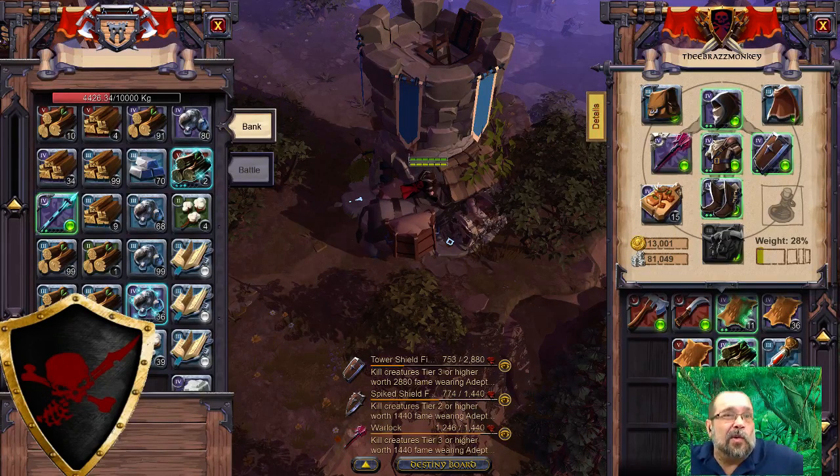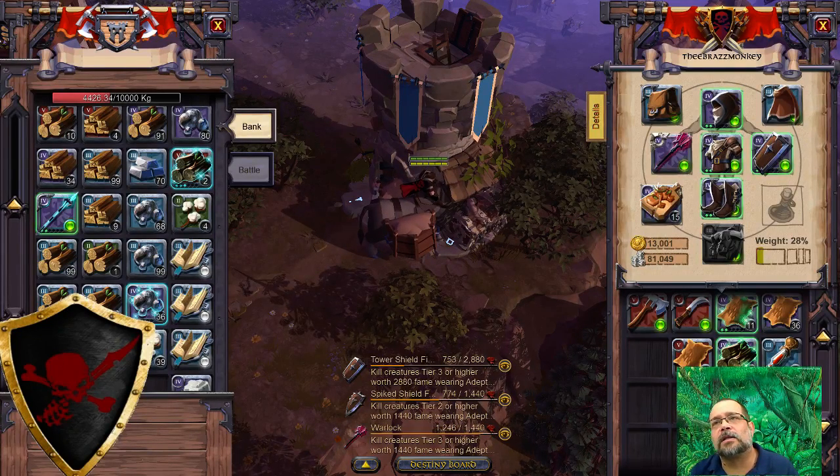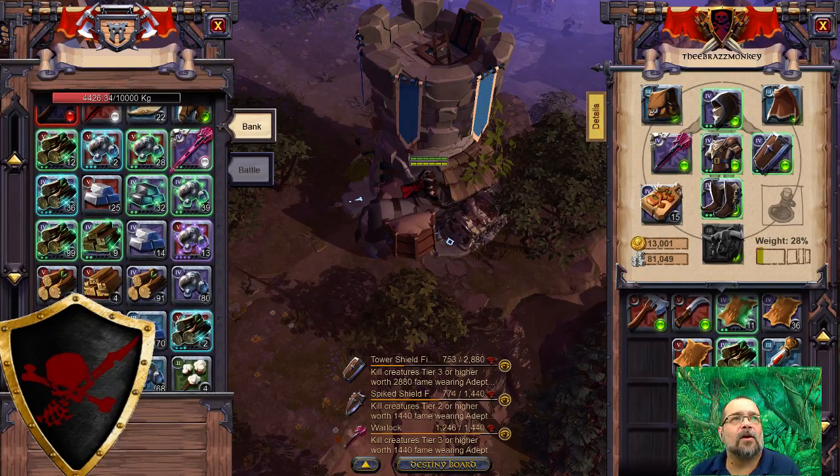Depending on what type of horse you want, we're also three weeks into the game. You can either steal one, buy one as a founder until you lose it, buy one on the auction house, or raise them yourself. So you have a couple of different ways of getting them — some just take longer than others.